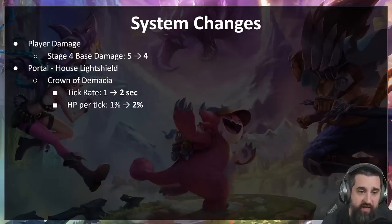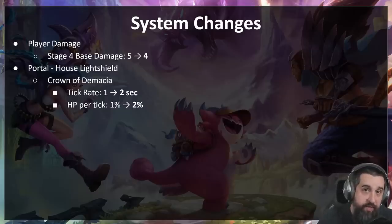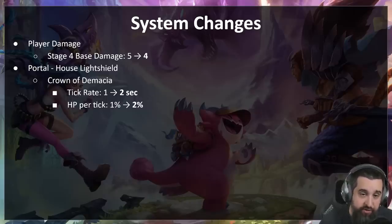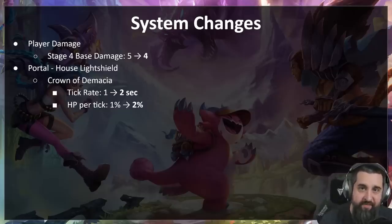On the portal side, House Light Shield with the Crown of Demacia — we were seeing everybody put it on their backliner almost all the time, almost never a frontline version. We want to incentivize getting power by putting it on the front line and having it be risky. So we're cutting the tick rate in half — less attack speed, but HP per tick goes up. It's just as good on frontliners as before, worse on backliners. If you're willing to take the risk and put it on a frontliner, you'll get a lot of health regen — but if they die, you lose the fight.